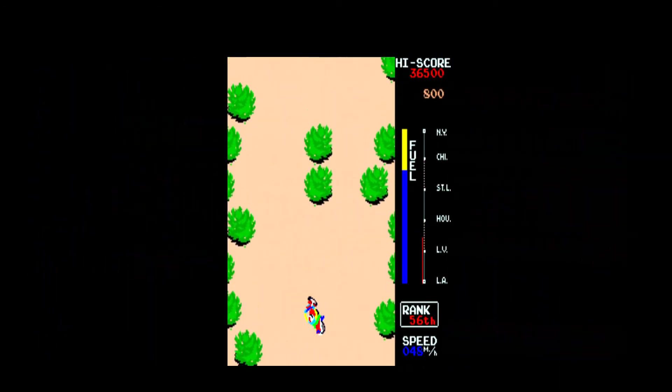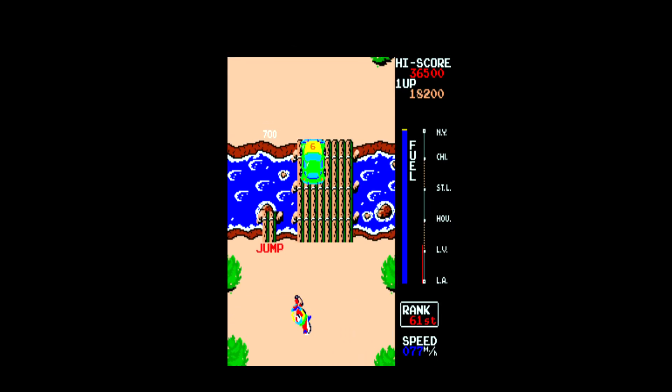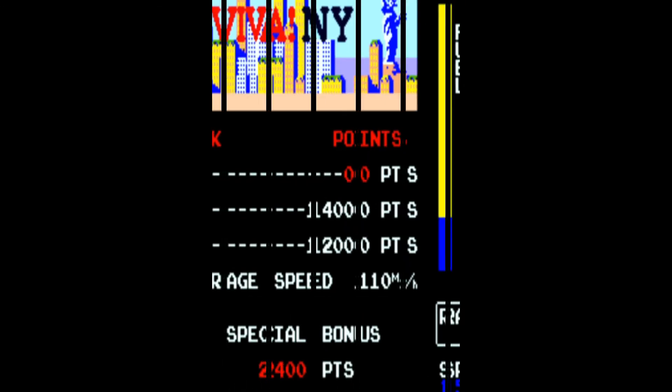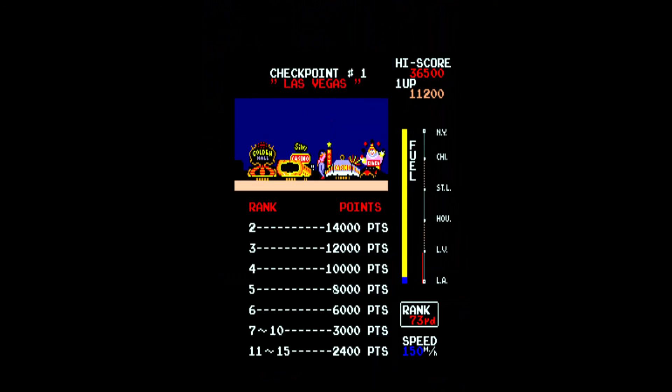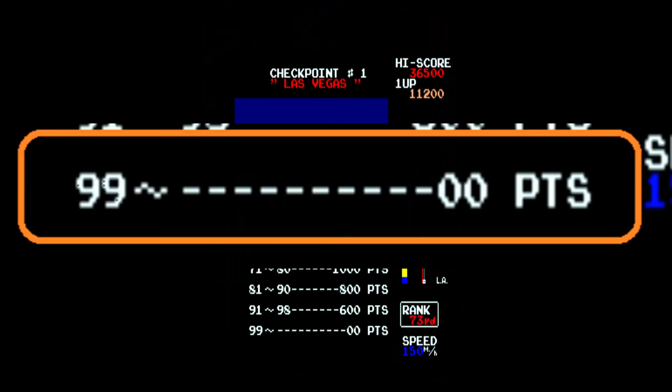Scoring for the game is as follows. You will earn 500 points for every car you pass during the first portion of each racing leg, and 200 points for every car you safely pass during the straightaway portion of each leg. You will earn 700 points for every time you jump a river or use the wheelie strip on the paved road. You'll also earn 100 points for each fuel unit when you reach New York. At the end of each leg, you'll earn bonus points based on your rank — if your position is 99th or worse, you won't earn any points.